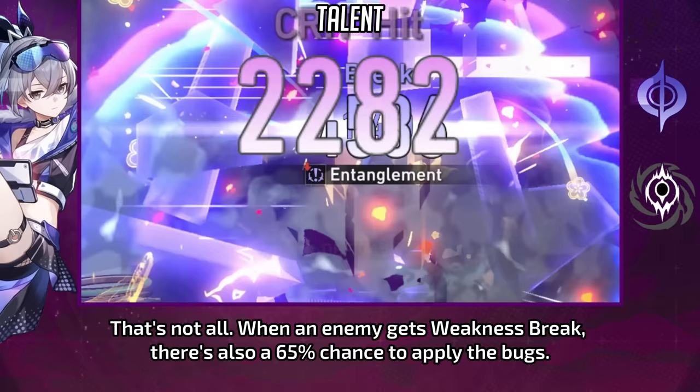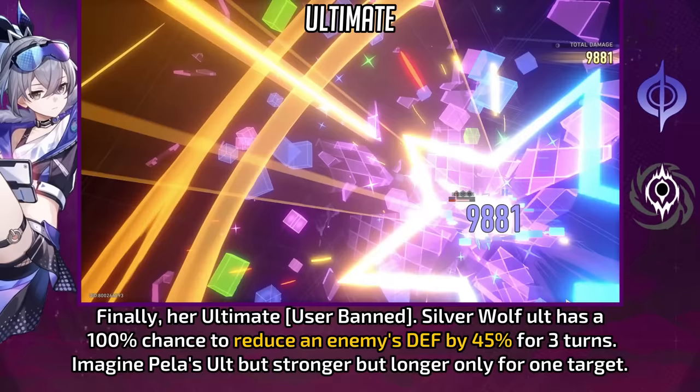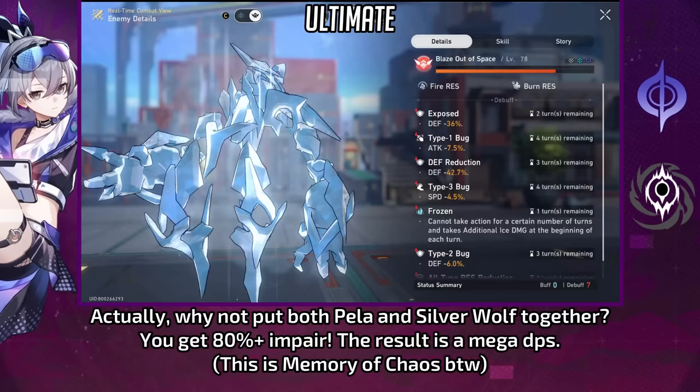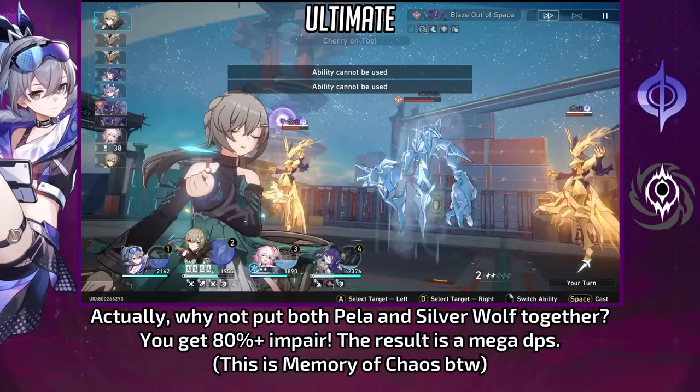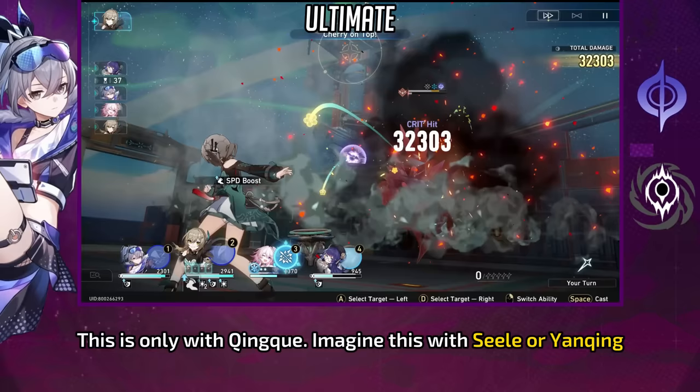That's not all. When an enemy gets weakness break, there is also a 65% chance to apply the bugs. Her ultimate does a ban — Silver Wolf's halt has a 100% chance to reduce an enemy's defense by 45% for 3 turns. When you put both Pela and Silver Wolf together, you get 80%+ impaired, and the results are mega DPS. This is only with Jing Yuan — imagine this with Seele or Yanqing.